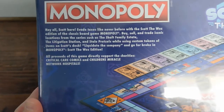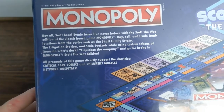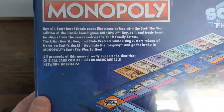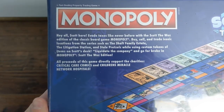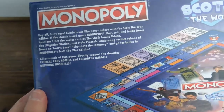Topic wheel in case with his bank cards. 'Hail Scott here — evade tax like never before with the Scott the Waz edition of the classic board game Monopoly. Buy, sell, and trade iconic locations from the series: the Shaft Family Estate, the Litigation Station, and Stale Pretzels, while using custom tokens. Liquidate the company and go for broke in Monopoly: Scott the Waz Edition.'